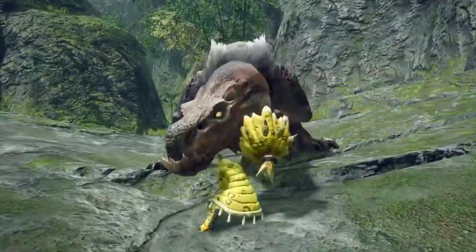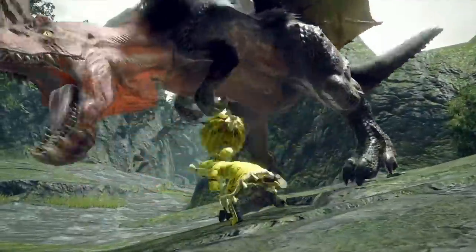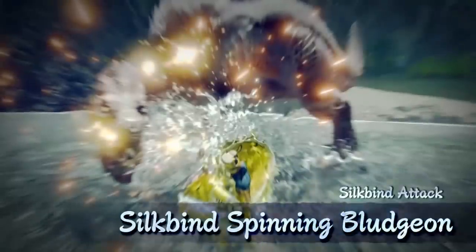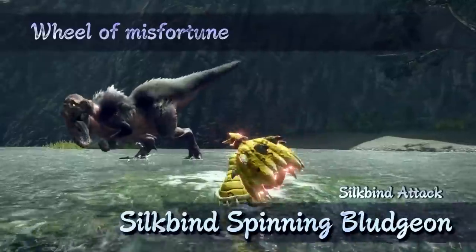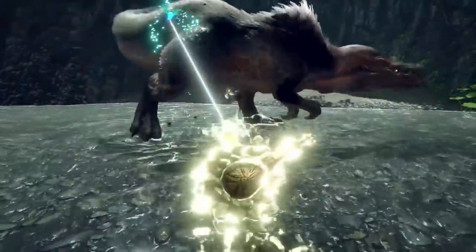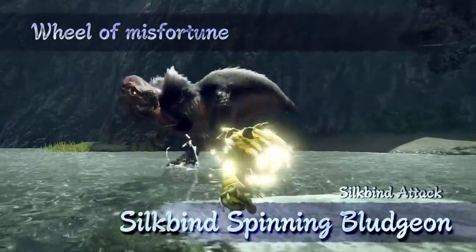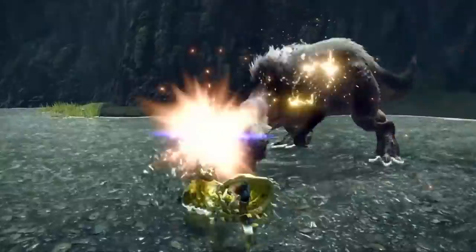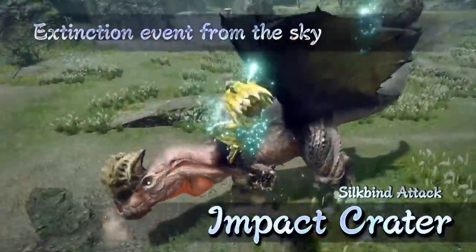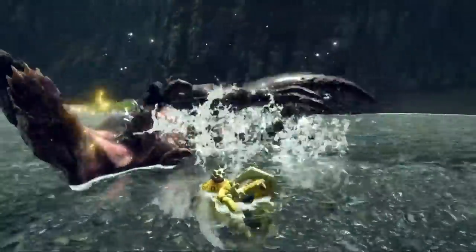Hammer did so well in its core gameplay improvements even before talking about siltbind attacks. But those siltbind attacks are also some of the best. Firstly, spinning bludgeon has you charging up via a wire bug then flipping into the air — that awesome flip from Iceborne slides or clutch claw — now available as an attack at any time. It also appears to grant knockback immunity during the charge-up. Secondly, impact crater is one of the most satisfying new animations in Rise: the Hammer user leaps into the air, smashes the monster with an uppercut, then plunges back down for multiple hits and a devastating crater-creating attack. Hammer is a massive winner in Rise and was this close to being number one.